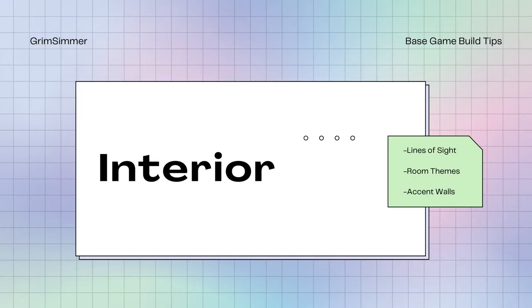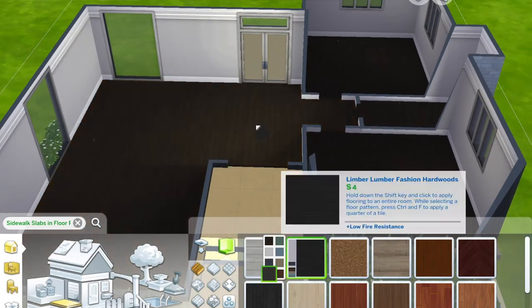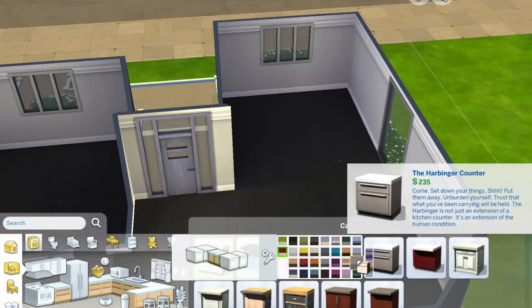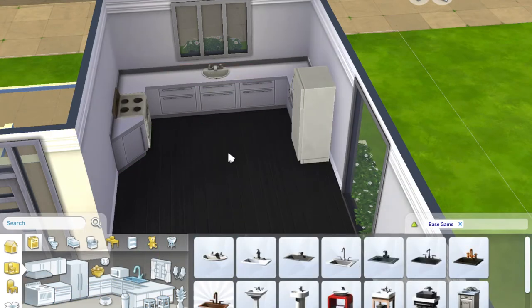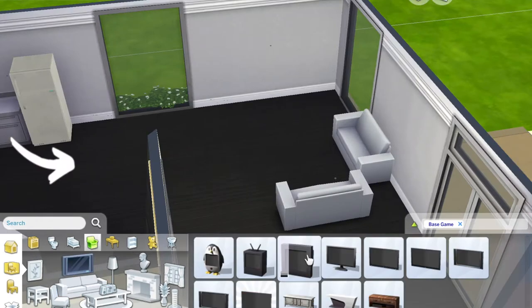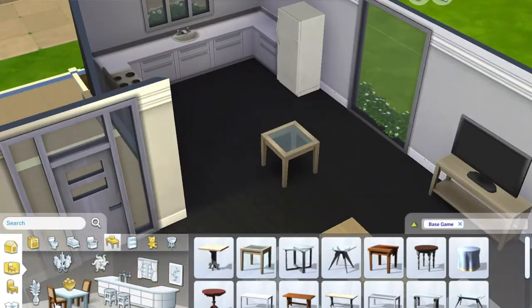And lastly, the interior. I'll be covering lines of sight, themes, and how to use accent walls. I like to make sure that for most of my builds, my front door and backyard door are centered with each other and visible from each side of the house — it creates a beautiful line of sight that catches your eye right when you walk in. If you can't put a slider there, I also try to put a regular window that's typically ceiling to floor. I also line up the dining table with a big window in this build because it would bother me if it wasn't centered, and it helped mark out that area as the dining area.